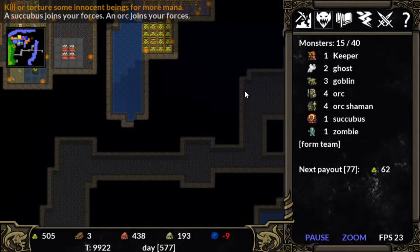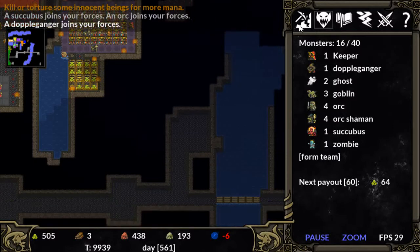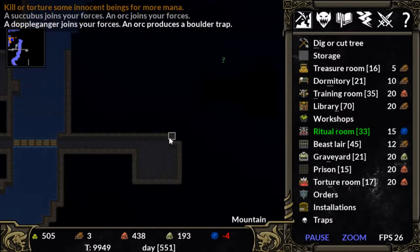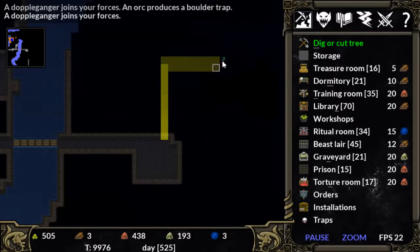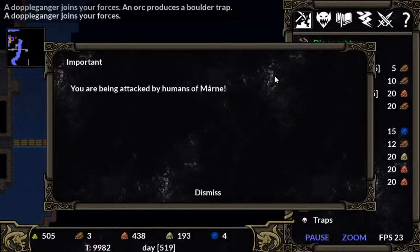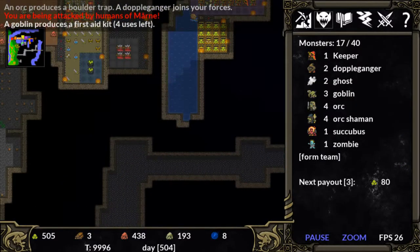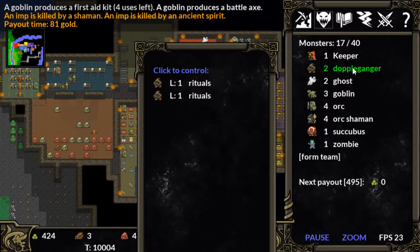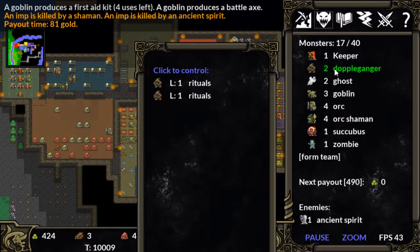We're getting some money. Is this connected to my dungeon at all? No. We're gonna find out what this surprise is and end the episode on that. I've got zombie, succubus, and doppelgangers. What do doppelgangers do? Doppelgangers: large spirit beasts, weak, clumsy, and slow — can absorb. It's weird. What can ghosts do? Nothing.